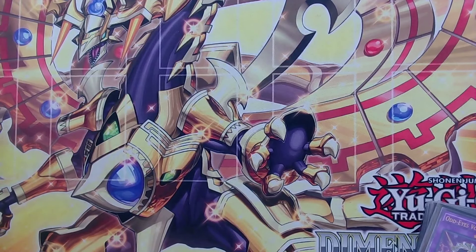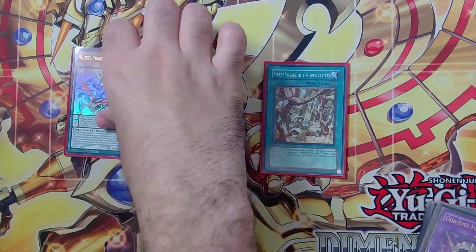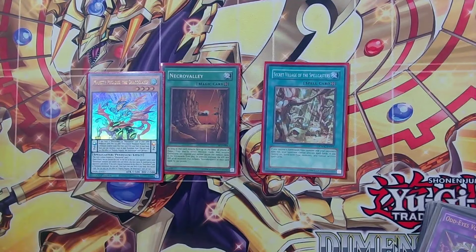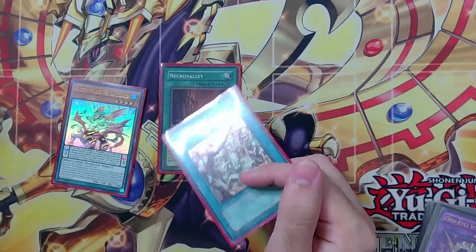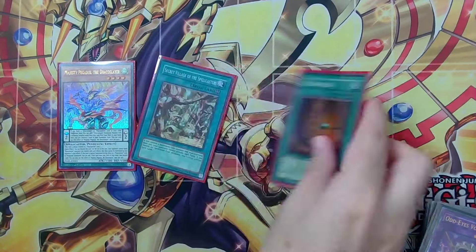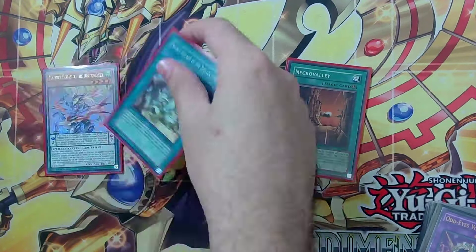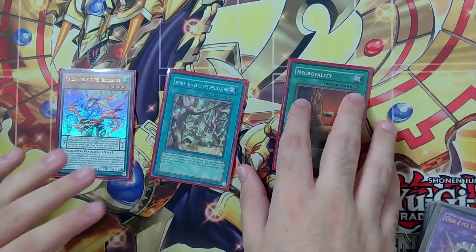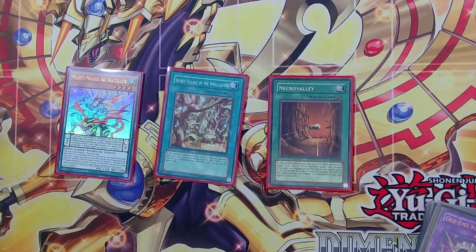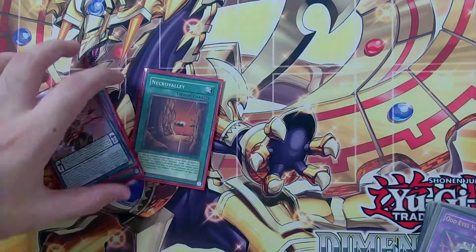Now the side deck. We have our floodgates — Majesty, which you summon off of Draco Slayer, then search any field spell from your deck and discard one card. I usually search Secret Village because it's insane against most of this format — insane against Yubel, and really good against Fiendsmith Snake Eye since your opponent can't do much. If you summon IP Masquerena and they summon Diablo Star, you go SP and banish the Diablo Star and they lose. Necrobotic hasn't come up much, but I keep it in because it has a wide range of weaknesses against other decks.